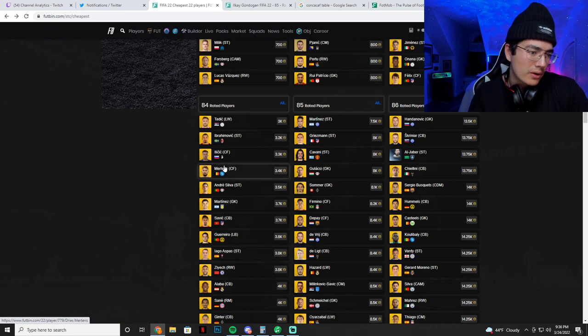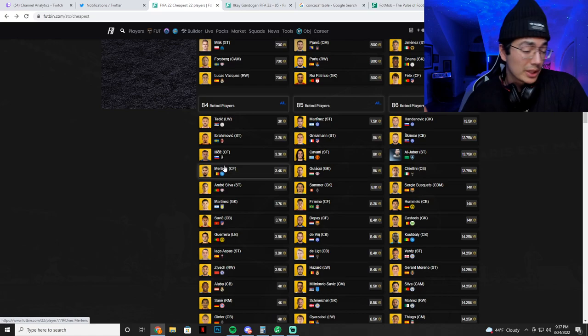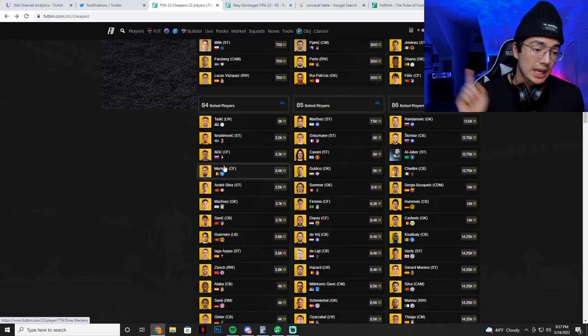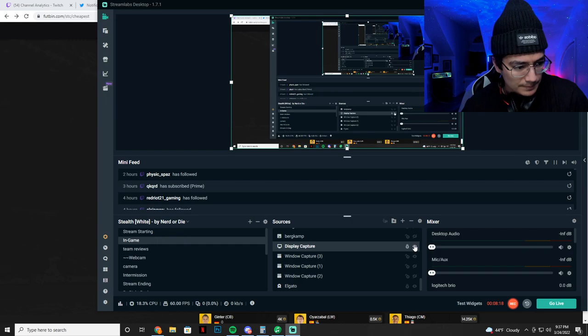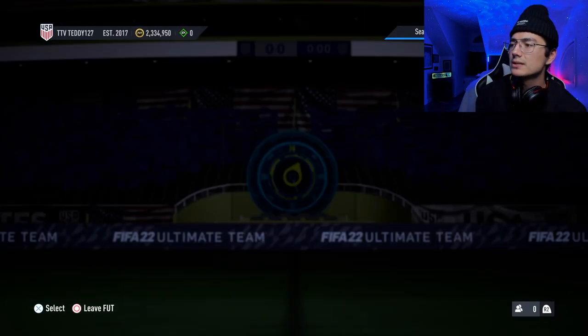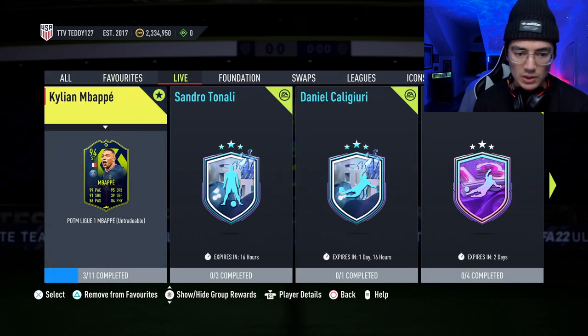For this weekend specifically — if we don't have an icon SBC there's not a crazy need for these higher rated cards. No prime icon, no icon player pick. If we do get icon SBCs, it's usually Sunday for an icon pack SBC and Wednesday for an icon player pick SBC. So if we see an icon SBC on Sunday, expect a player pick SBC on Wednesday.